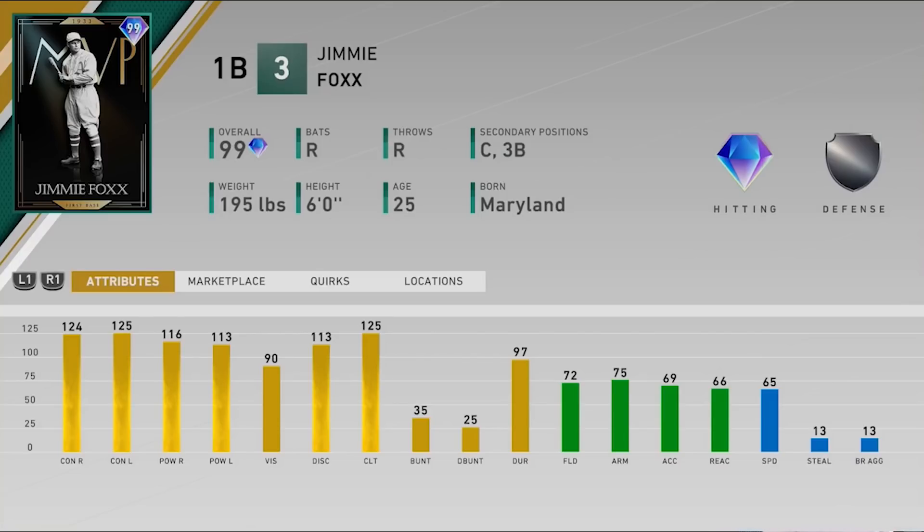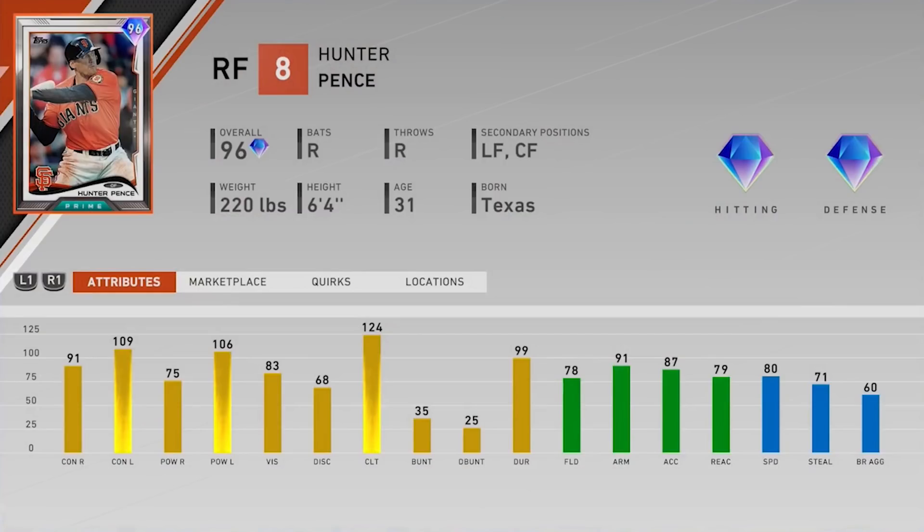Normally with programs we only have one player program to start the inning programs, but this time we have two. The first is Hunter Pence, 96 overall prime version. You typically do some moments for 40 out of 50 points, then the last 10 via missions like beating the Giants on All-Star difficulty. Pence plays right field, also left and center. 91 and 109 contact, 75 and 106 power especially versus lefties, 83 vision, solid fielding, a pretty good arm, and 80 speed. Not a bad essentially free card.